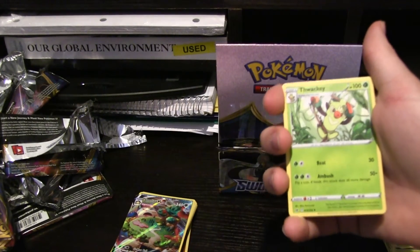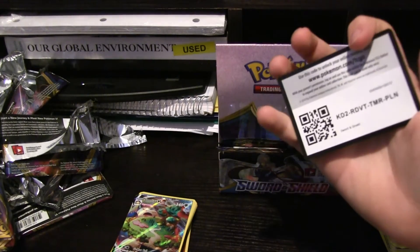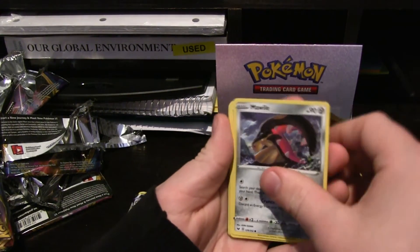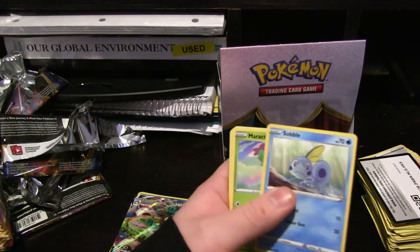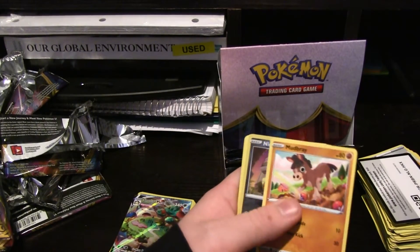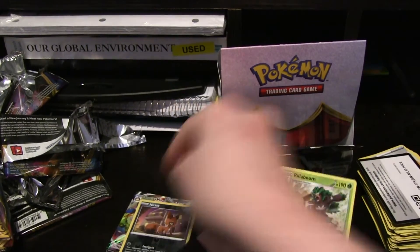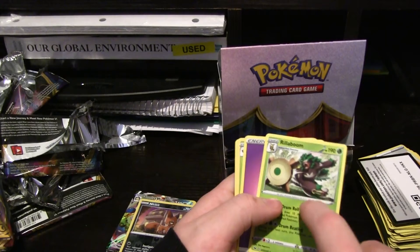Heck yeah, we got Thwackey finally — so we got all the mid-evolutions now. Mawile, Galarian Ponyta, Sobble, Maractus, Mumbrae, Nickit, Nickit Hollow — nice. Oh, Rillaboom! So we did get the full line for the grass starter too. The only one we need is Inteleon — if we can get Inteleon that'd be cool.